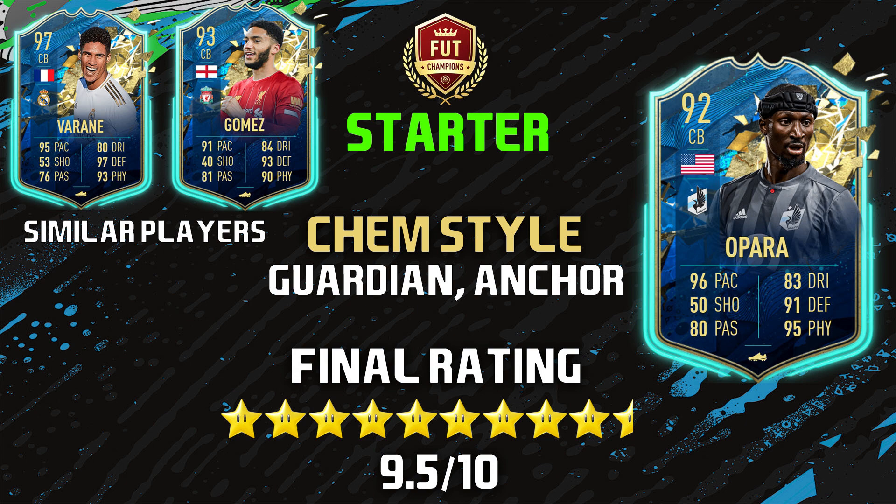For the Weekend League test: is he a starter? Absolutely. If you can link this guy up, you are set — you've built your wall. He's an end-game center back. Similar players: number one is a pacey Team of the Season center back with good defending and physical, basically a wall on defense. Number two is Joe Gomez — I went with the pace and defending angle because Opara is known to be a super pacey defender, and that's what Joe Gomez is. Save your coins and try to get this Opara and link him up because he is a beast.